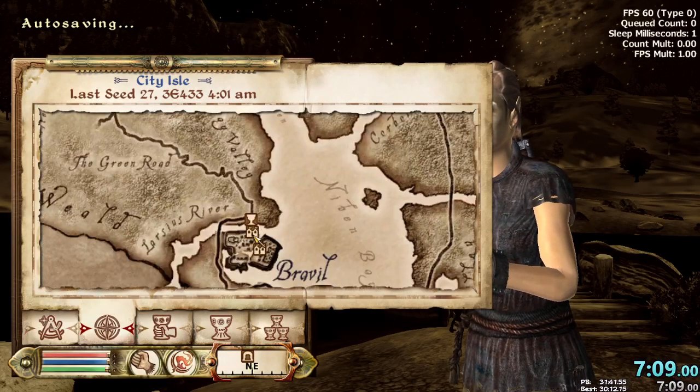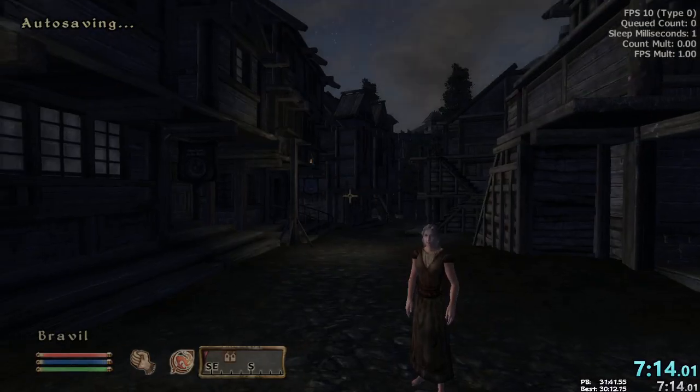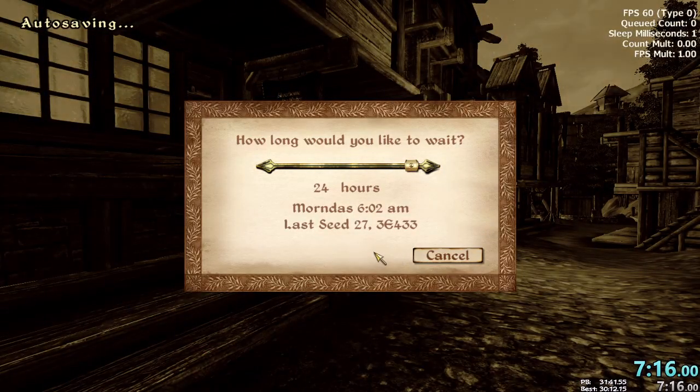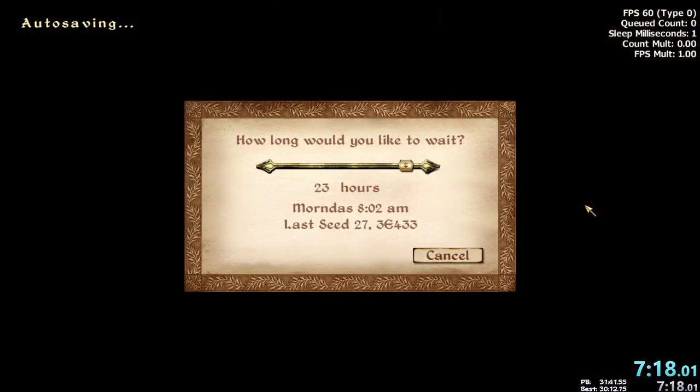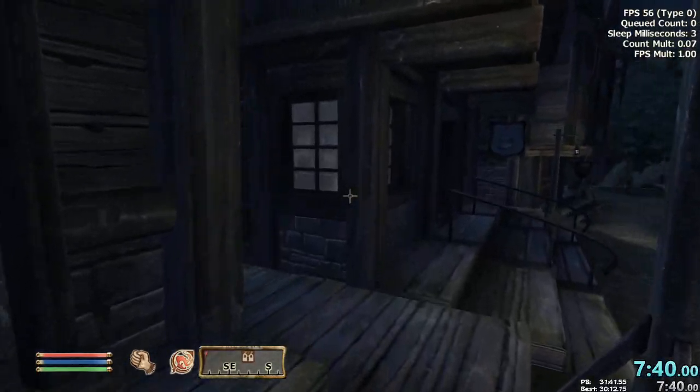Now is where the run gets good. We go down to Bravil to buy some skooma. Skooma makes you fast — each bottle gives you 60 speed and 60 strength for 20 seconds. I'm going to do a little exploit to be able to drink eight at a time rather than the usual five, because normally it only lets you drink five — there's a limit, but you can get past it.